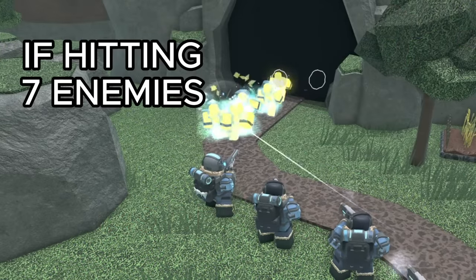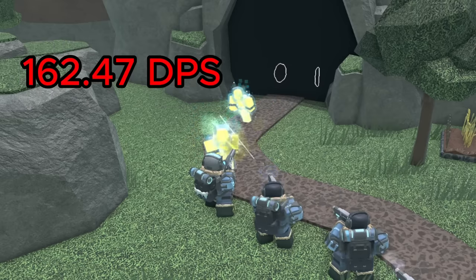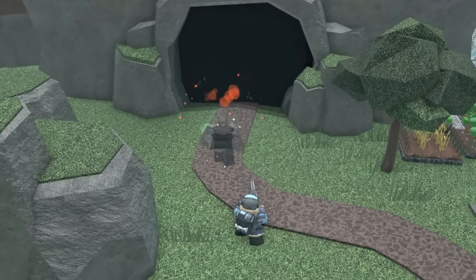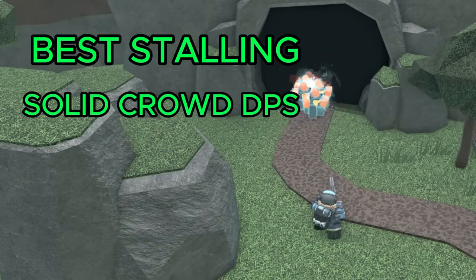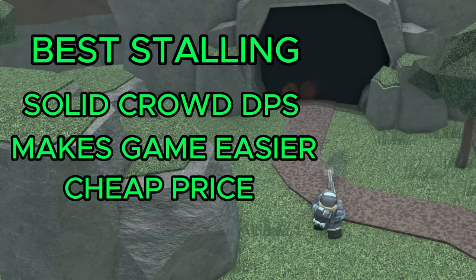If it hits the max amount of 7 enemies, which can be done pretty consistently with good placement, there's a DPS of 162.47 and a value of 10.41, which is really good. On top of all this, the Frost Blaster also gets hidden detection at level 1, allowing it to stall the shadow boss, which is often a really big threat. All of this makes the Frost Blaster an incredibly useful tower and by far the best freezing tower, with the best stalling in the game, really solid DPS against crowds, and a pretty cheap price.